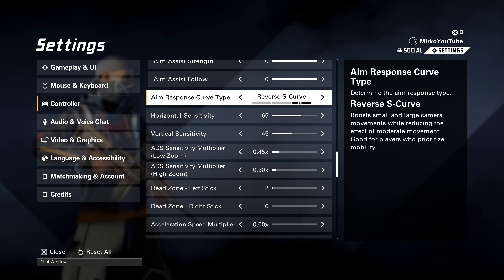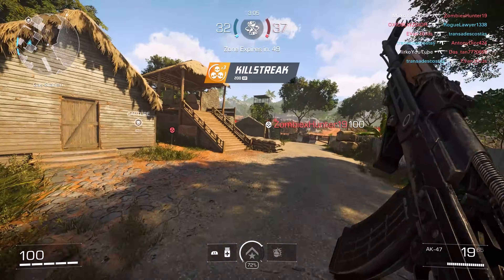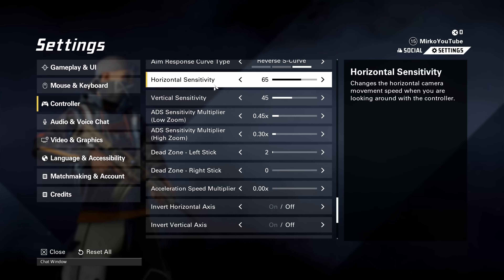For aim response curve, I have it on Reverse S Curve, which basically boosts the beginning turn of the joystick and the last turn when you hit the edge — it boosts both the start and end parts of your movement. It's similar to dynamic movement in COD and feels more comfortable because I'm quite a fast-paced player.